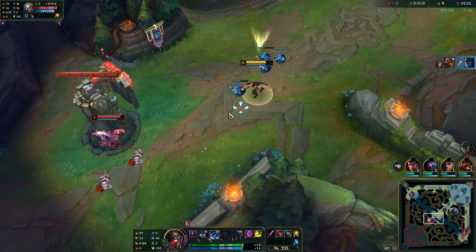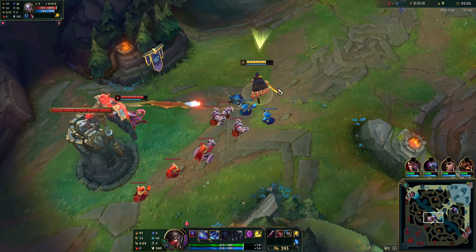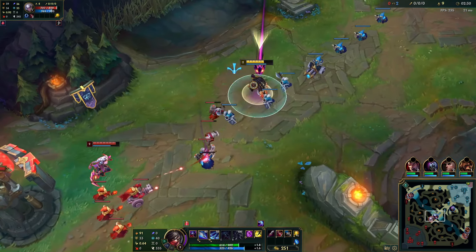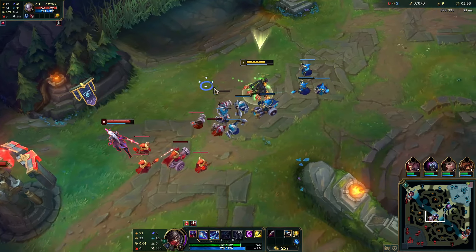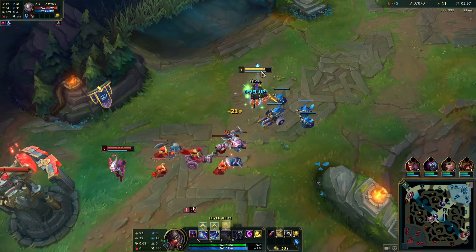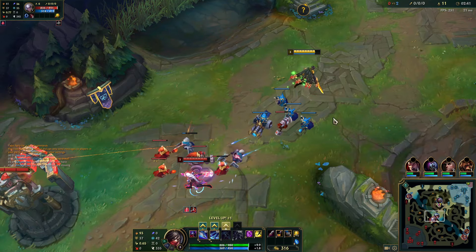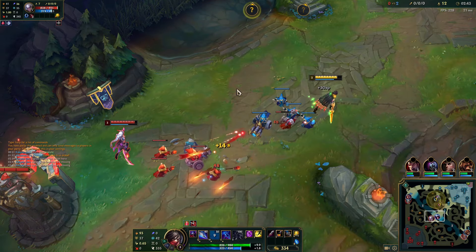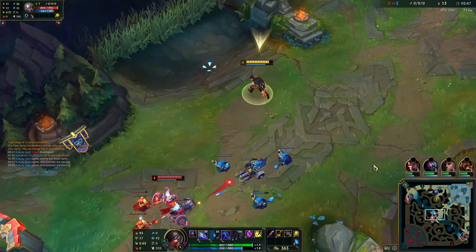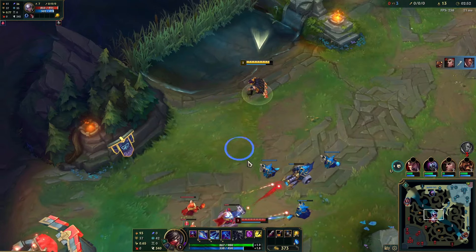As you can see here, she's actually higher health than me and I opted for Teleport. The reason is it's very unlikely that you get a solo kill in this lane. I usually do go Conqueror, but I wanted to just try Lethal Tempo here. I still opted for Minion Dematerializer so I can still push the wave, and I'm going for a scaling route with Lethal Tempo — but I do recommend Conqueror. I'm just trying something new here.